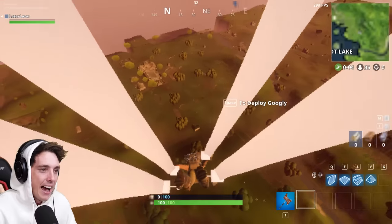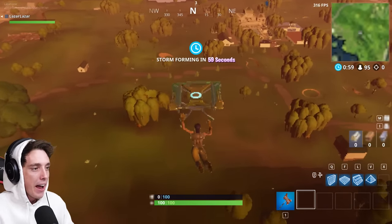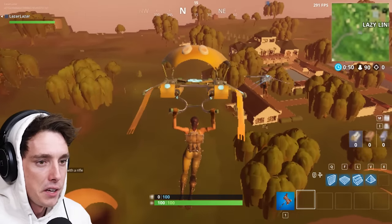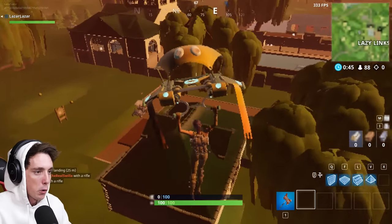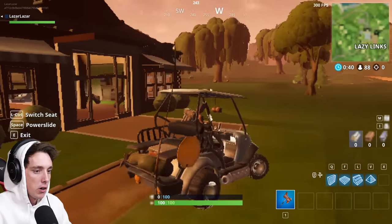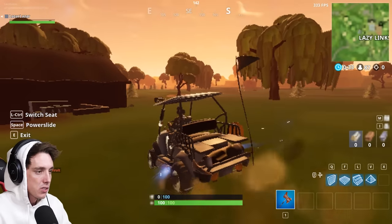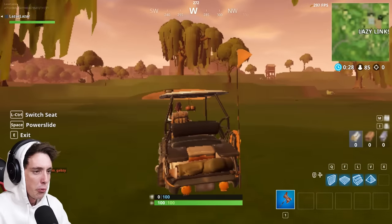I think that's Risky Reels over there — actually, screw it, I'm going Lazy Links. I want to see what a golf cart looks like with these graphics. Hit the like button if this makes you want to throw up — I'm honestly thinking about it. I've got to get some kills and put in a strong performance. I'm just going to straight up take the golf cart. Oh my God — the golf cart still looks pretty good, even with baby poop graphics. Did you notice I'm going through the ground right now? It doesn't even render in the ground.